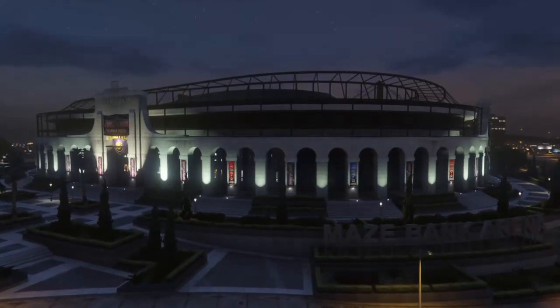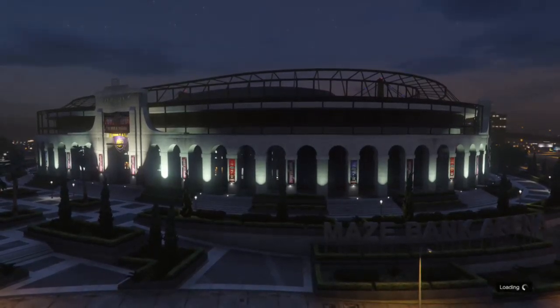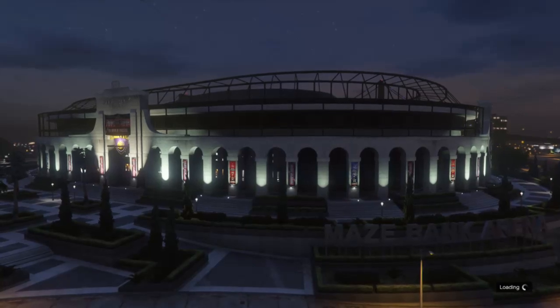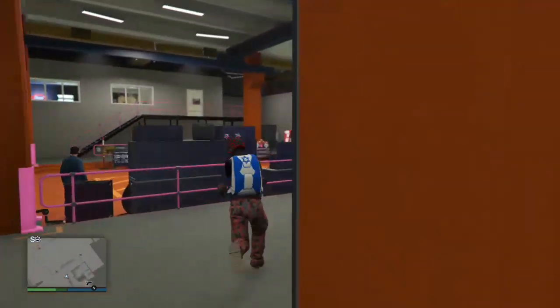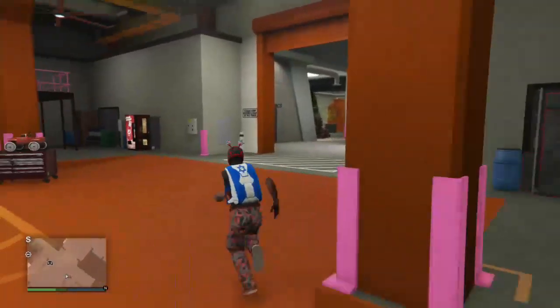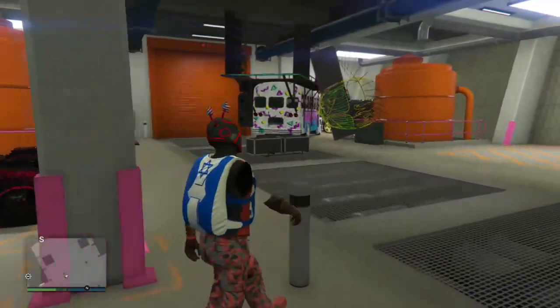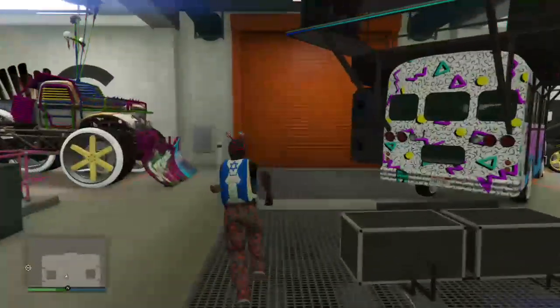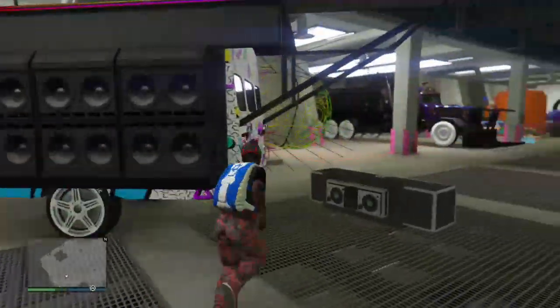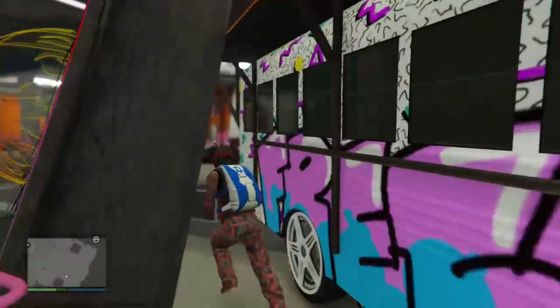What you want to do first is go into your arena workshop and wait for it to load up. You may see my party bus glitch out like crazy, and there might be a lot of lag in here because the party bus is in here. Right there is the party bus all messed up. Make sure you can get into it — I can get into the party bus.